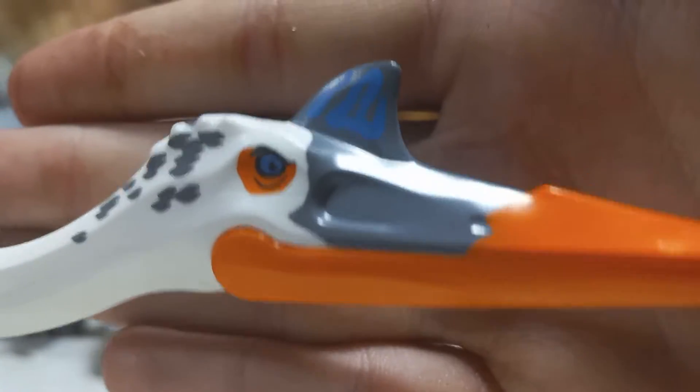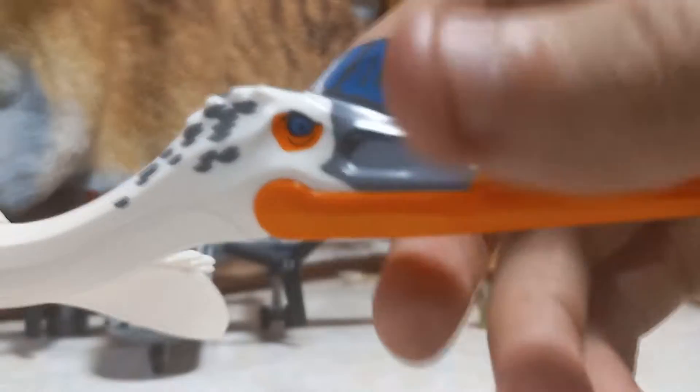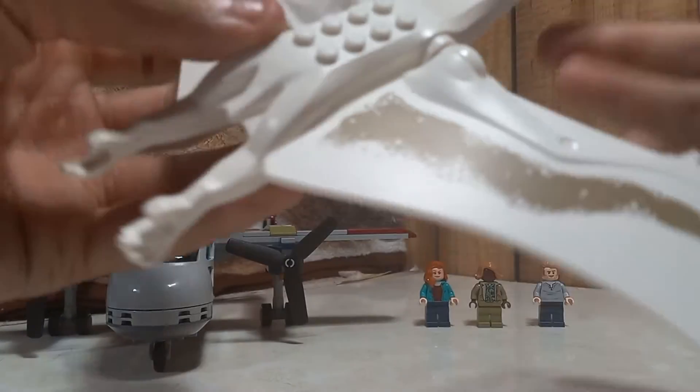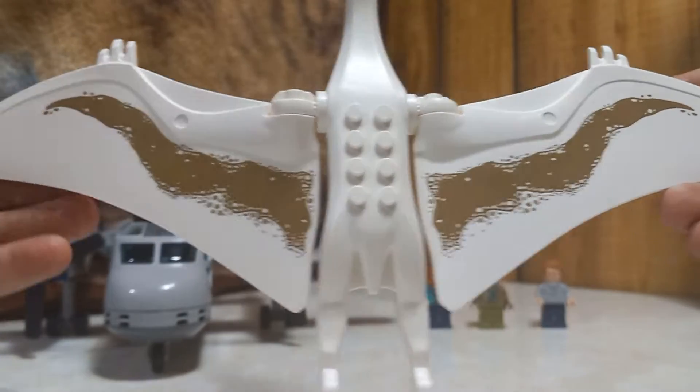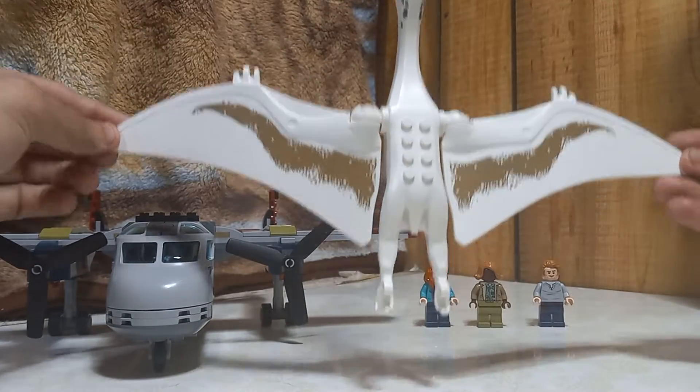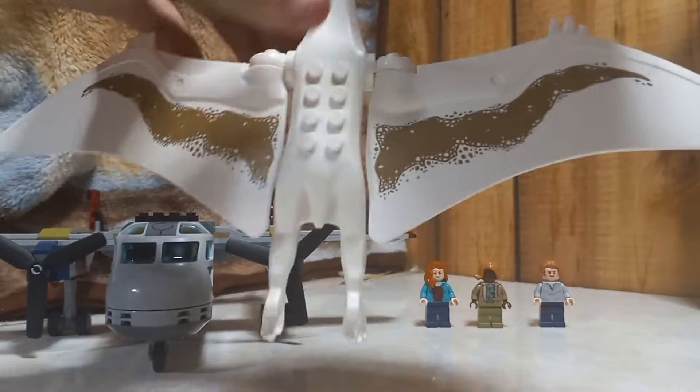I love this thing, it's so cool. Look at the head - it has an evil eye and this cool crest on the top of the head. These are all brand new pieces, new Lego molds. Look at the wings, look at how wide it is. Compare the wingspan of this bird...